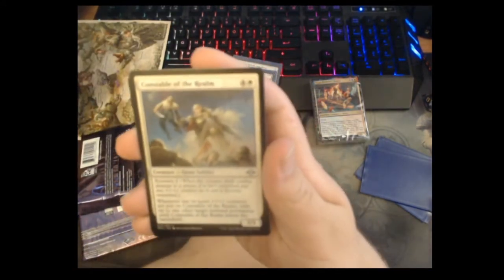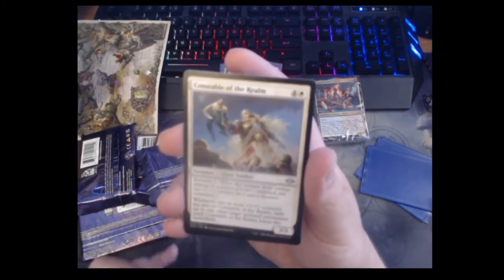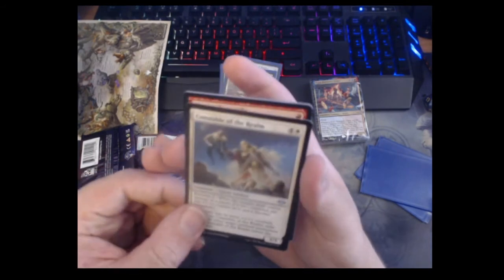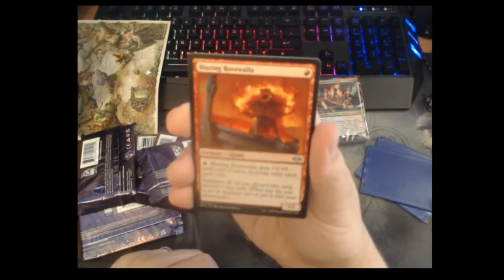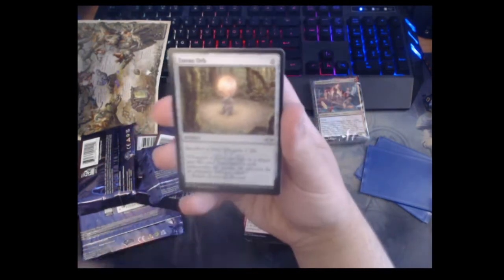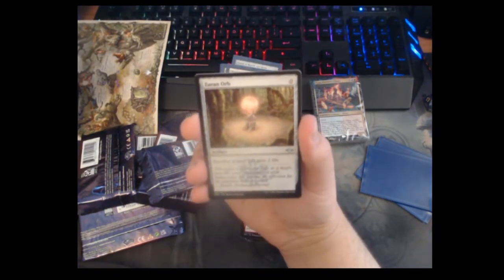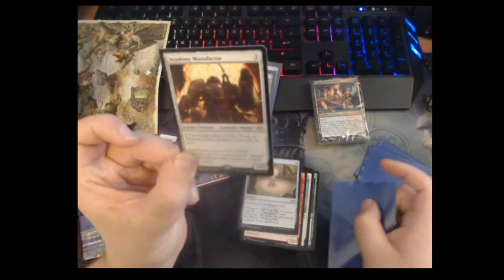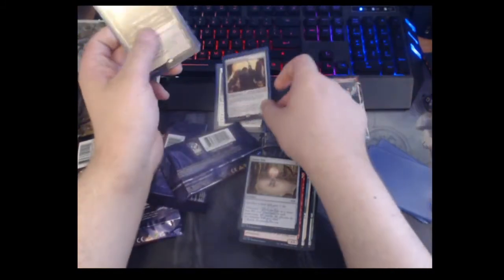Constable of the Realm — this is the big 'step on me' lady of the set. Three-three for five with Renowned 2, so if she hits someone she gets renowned and gets two counters, and when one or more counters are put on the Constable of the Realm you exile something until she leaves — she's like a slow Banisher Priest. Blazing Rootwalla — one mana one-one for red; you can give it +2 power for the turn but it has madness zero. Zuran Orb — zero mana, sacrifice a land, gain two life. This card was feared to be too good for Legacy for a while, I seem to remember it got banned. Academy Manufactor — three mana one-three; if you create a Clue, Food, or Treasure token you instead create one of each. I can't wait to see what cool stuff people build with it.